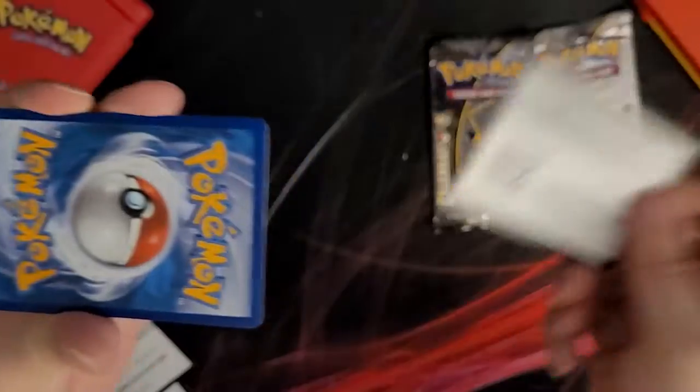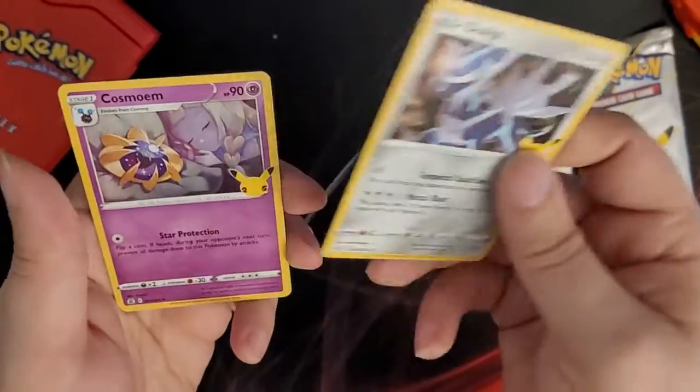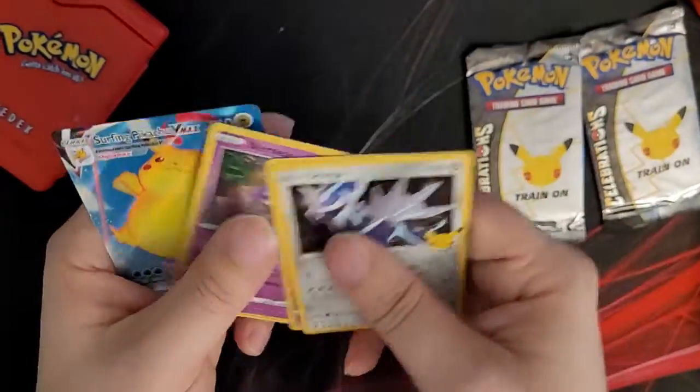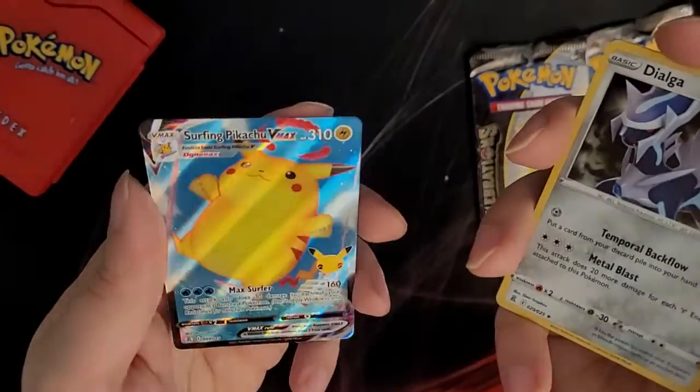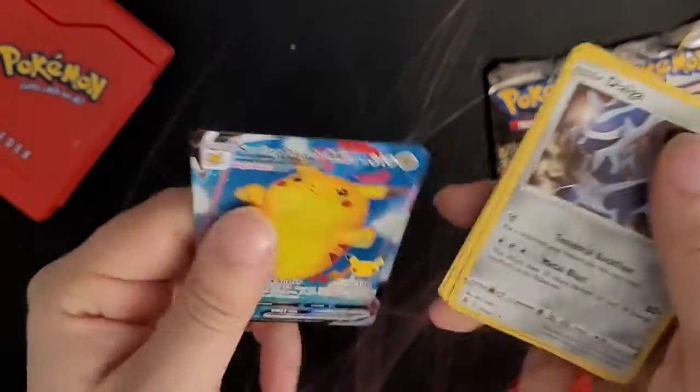Pack code. Another Dialga, another Cosmoem, another Xerneas, and a Surfing Pikachu VMAX — chunky boy! But I'm pretty sure we got him already.